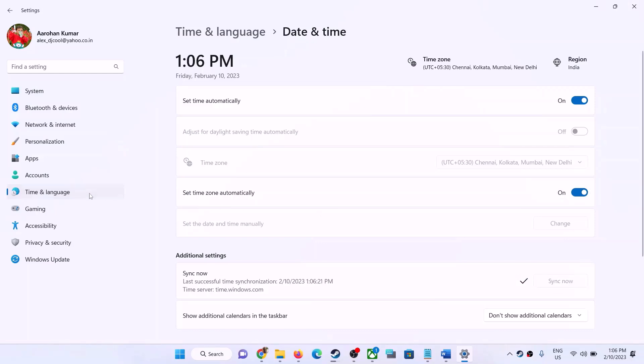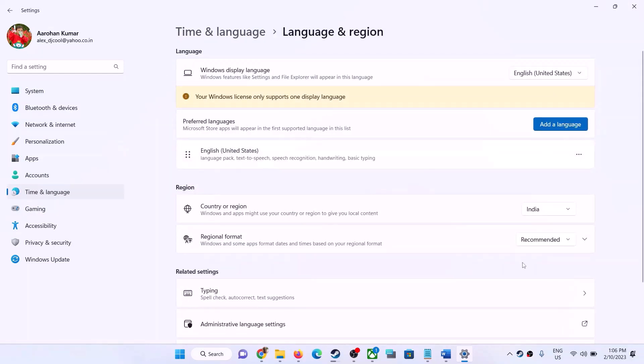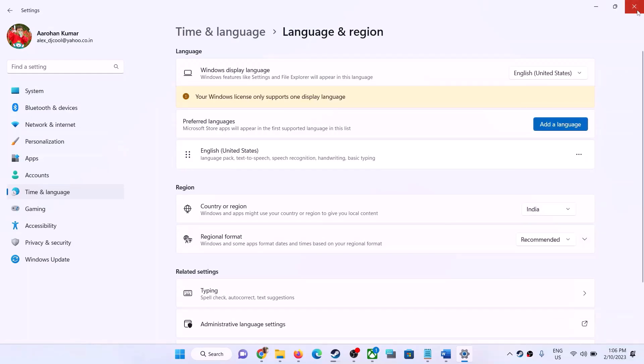Once that is done, go to Time and Language, then Region and Language, and make sure the correct country is selected. Then launch the game.